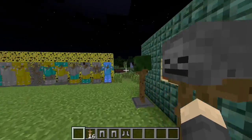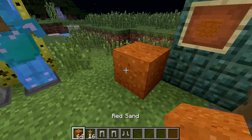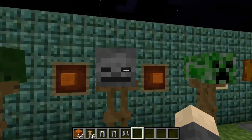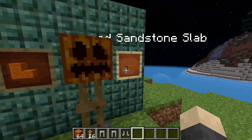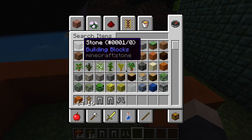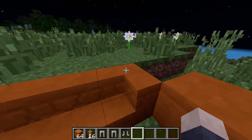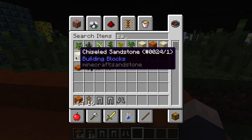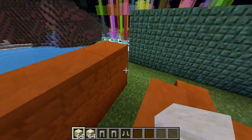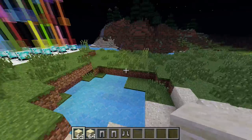There are a couple more blocks — about five — they added. Red sandstone: a couple snapshots back they added red sand, and now you have red sandstone, chiseled red sandstone, smooth red sandstone, the stairs, and the slab. It basically just looks like the regular sandstone blocks but in red, and you've got the smooth, chiseled, regular, slabs, and stairs variants.